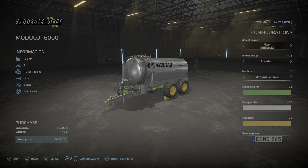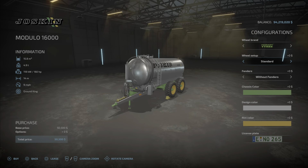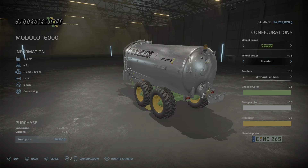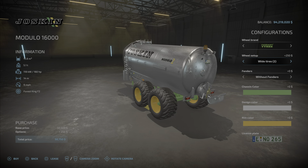Let's have a look at it. We have some tire options: Trailerboard, BKT, Michelin, Nokian, Verdistine, and back to Trailerboard. Trailerboard has wide and standard. BKT, same thing. Michelin has a couple of wide options. Nokian is interesting — they look kind of knobbly, and you have wide and wider. Verdistine has kind of the same options.